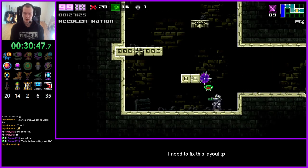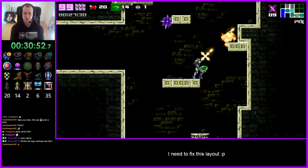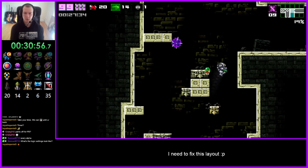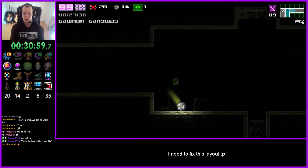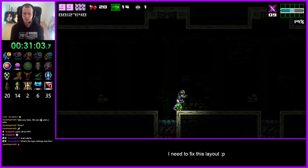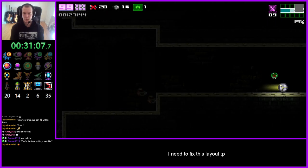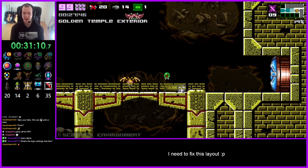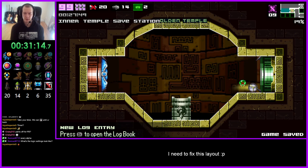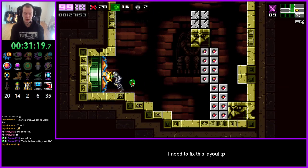Up to area one now, finally. Decent climb. Where's speed booster? I want to go fast. Spazer — can't go through there.